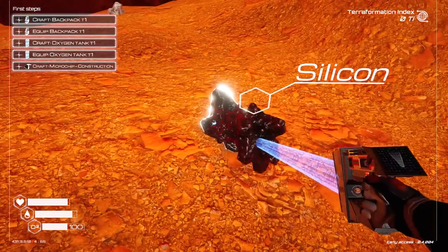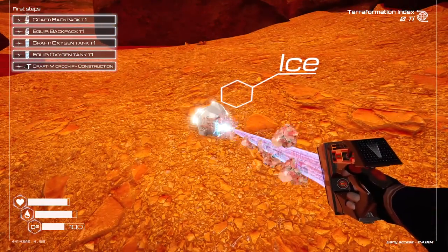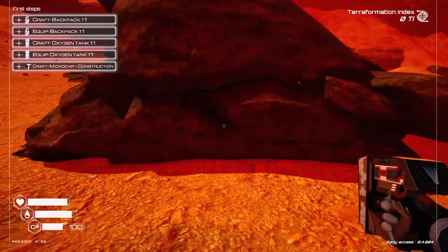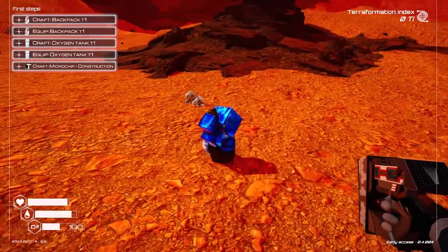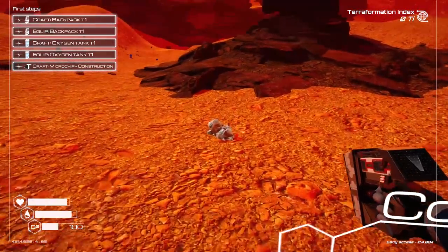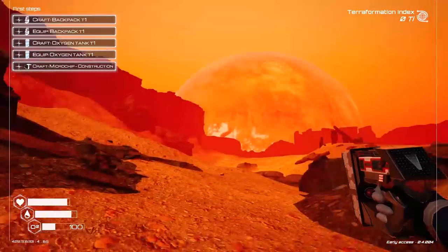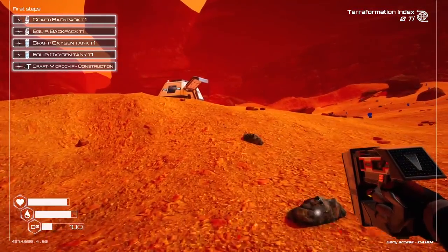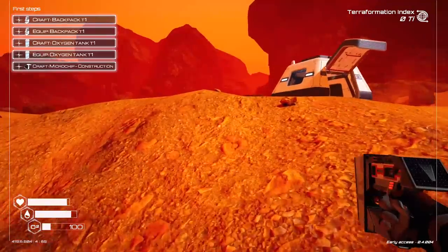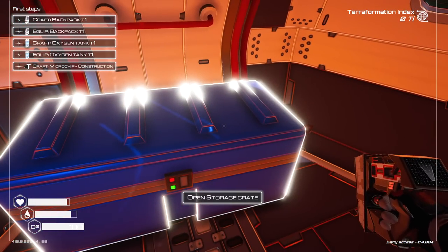One thing they could do is as the resource units fly towards your gun, they could have them shrink down as they approach to show that items are being condensed and sucked in. Right now it just feels like the default models are flying into the gun and disappearing sporadically. Resource gathering overall seems pretty simple, and there doesn't seem to be anything wild going on with it.